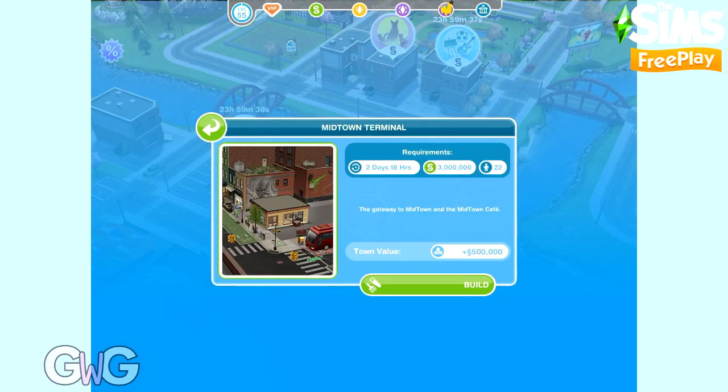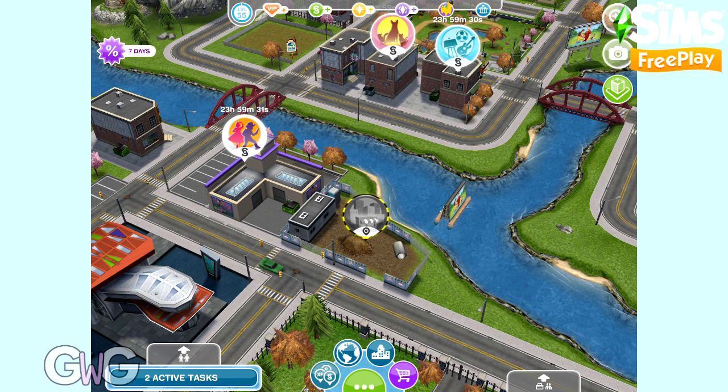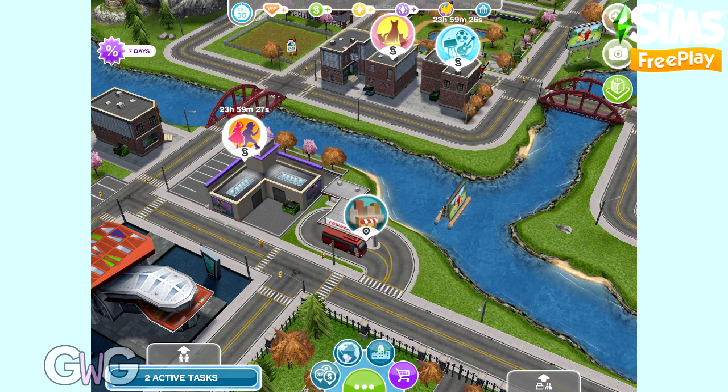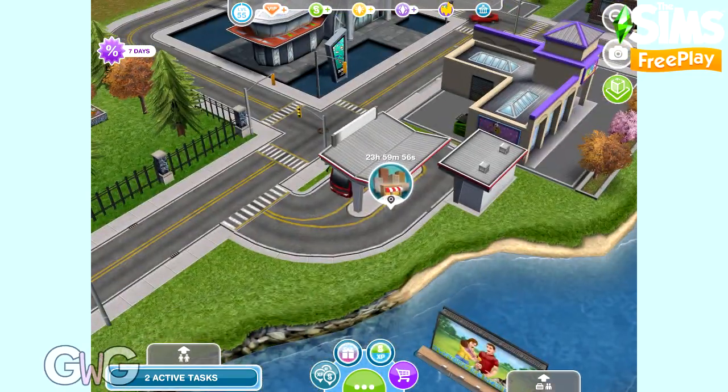To get to the cafe we first need to build the Midtown Terminal. This is a bus terminal and you can find it next to the children's store in Simtown. Let's build that first. This is the Early Access version so I'm just going to speed through this. Once it's finished building, when you click on it you'll get a pop-up that says 'start your business.'